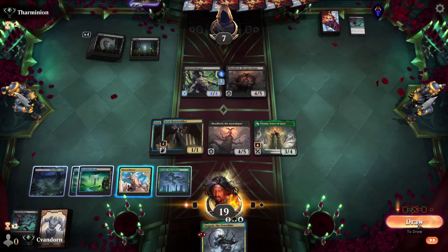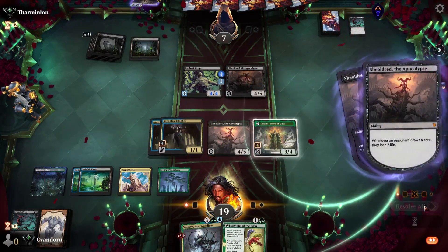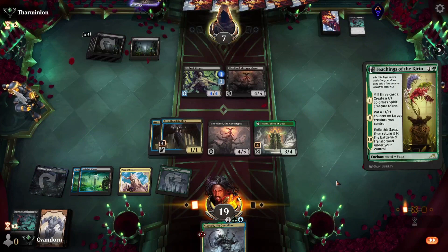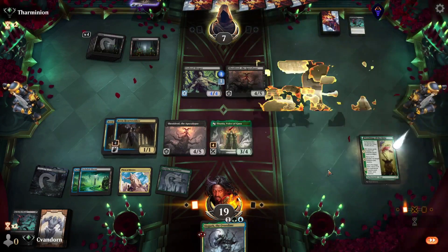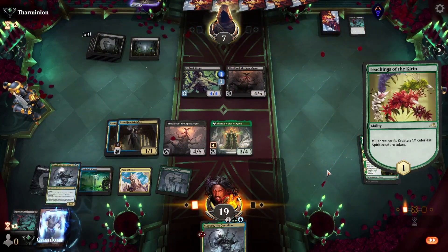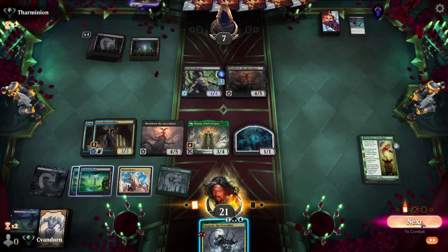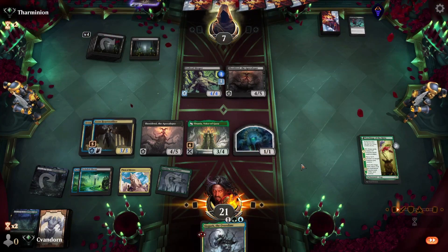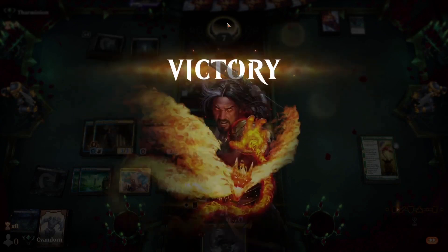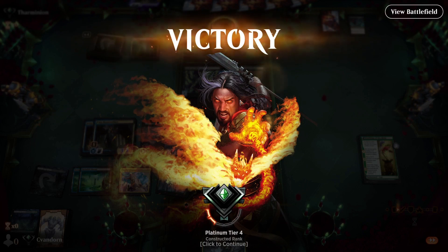I didn't realize that was my only three-drop in the graveyard — unfortunate. But we hit a Teaching, so possibly we can put another one in there. Let's play it. We hit another Slogirk and some lands. Now we can attack for six in the air with the Heartstabbers. They'll be at one — they won't die on upkeep because of their Sheldrude, but there's not much they can do to come back from that.